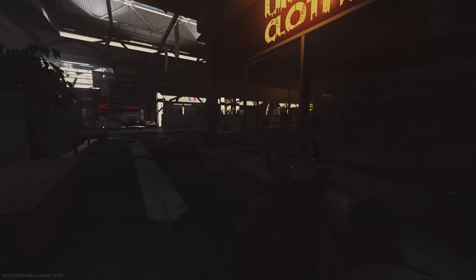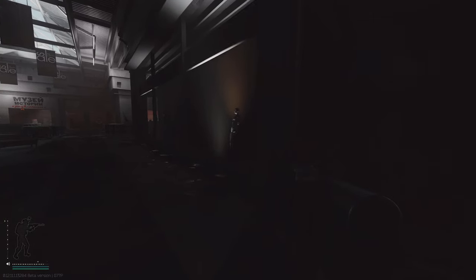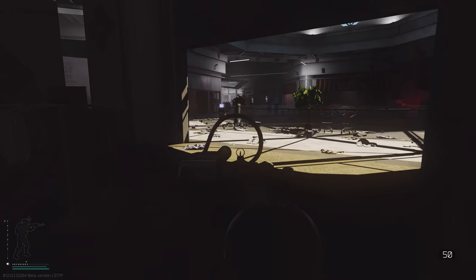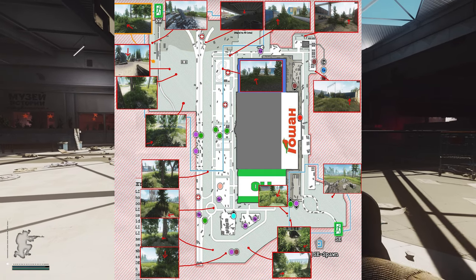Stashes are another great way of making money on interchange. There aren't as many as on other maps like Shoreline or Woods, but all the stashes are much closer together, meaning you can get a ton of them really quickly. I'm about to show you a run that hits 8 stashes in about 5 minutes, all located around the railway extract. There's a map on screen now showing all the stash locations on interchange for your reference.